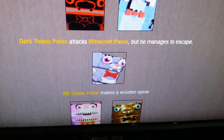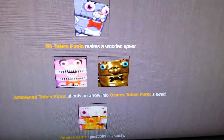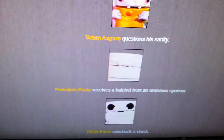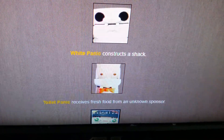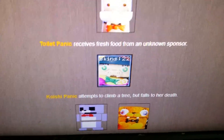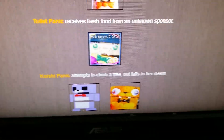2D Totem Panic makes a wooden spear. Awakened Totem Panic shoots an arrow into Games Totem Panic's head. There's a lot of death going on. Totem Asgore questions his sanity. Pro Totem Panic receives a hatchet from an unknown sponsor. White Panic constructs a shack. Toilet Panic receives fresh food from an unknown sponsor - what type of food would a toilet eat? Don't answer that. Koishi Panic accepts a climbing trip and falls to her death - Koishi Panic is dead.